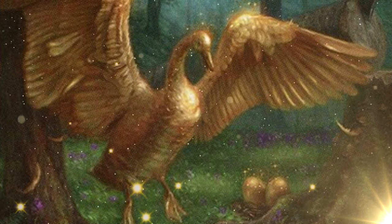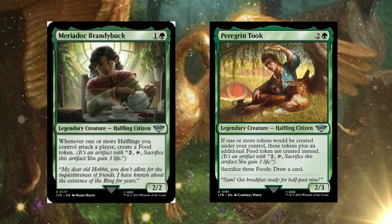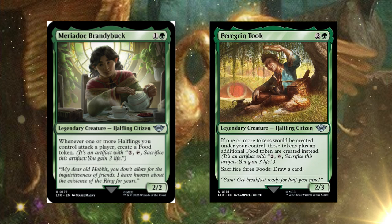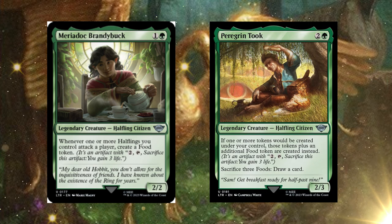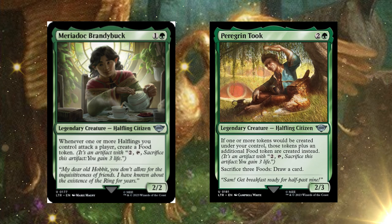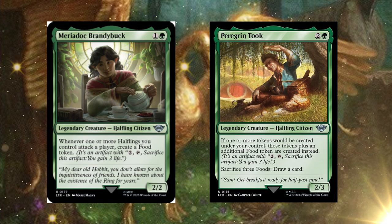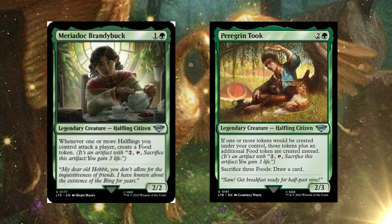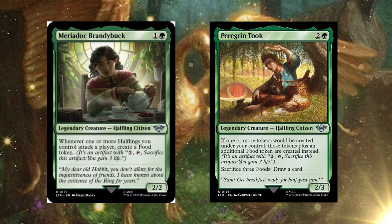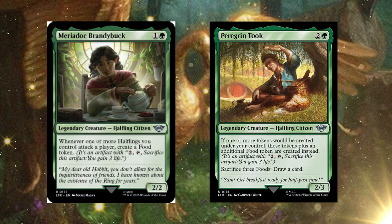We also have more friends of the Shire in the deck: Merry, Dock Brandybuck and Peregrine Took. Merry Dock: whenever one or more halflings you control attack a player, create a food token. Peregrine Took is probably the better of the bunch — if one or more tokens would be created under your control, those tokens plus an additional food token are created instead. Also, if you have enough food you can sacrifice three food to draw a card. Both are a great combination for putting more food on the battlefield.